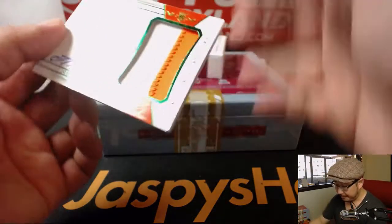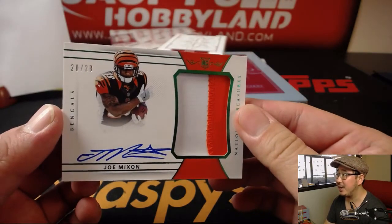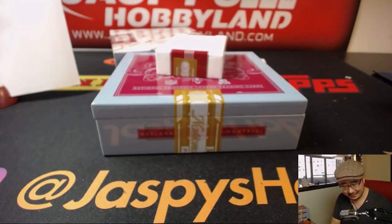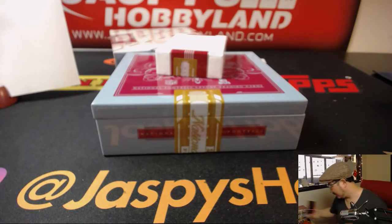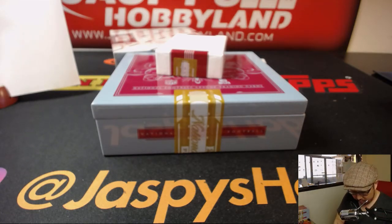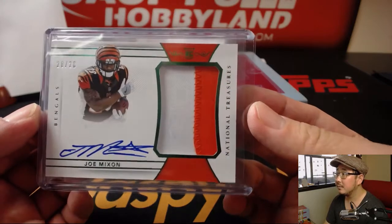And this — out of 28. Joe Mixon two-color patch and auto. Another one for number zero. There you go. Zero was just biding its time until this box. That's what zero was doing.